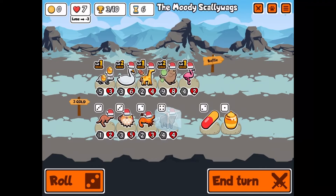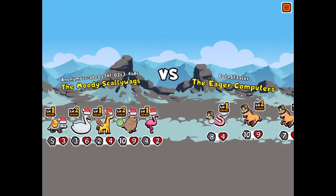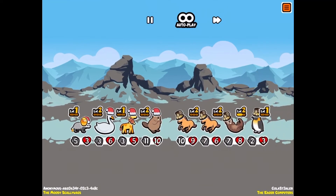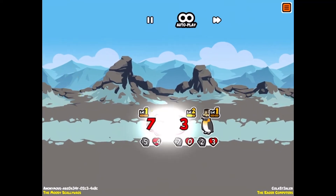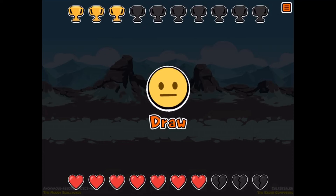I was deciding whether to freeze something but decided no. Yeah, there are a lot of awkward pauses here. Oh no — the one I was not looking forward to. We tie! Okay, that's fine. We're lucky we had that bee on there because it deals damage to the first one.